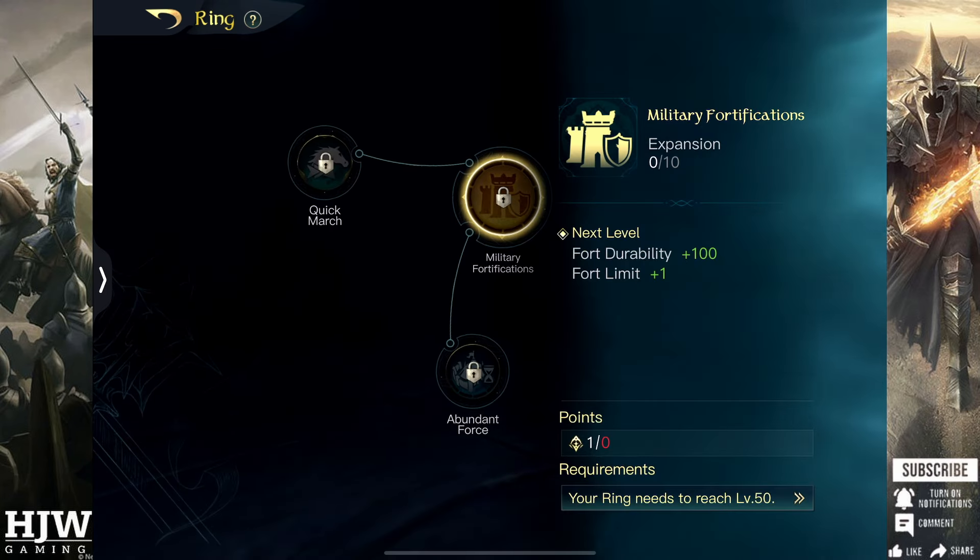Once you reach ring level 50 you unlock the bottom left skill tree which begins with Military Fortifications. This increases the durability of your forts and also increases your fort limit — you begin at a 10 fort limit and can increase it up to 20, and the durability means it's harder to destroy, requiring more siege and stamina from your opponents.